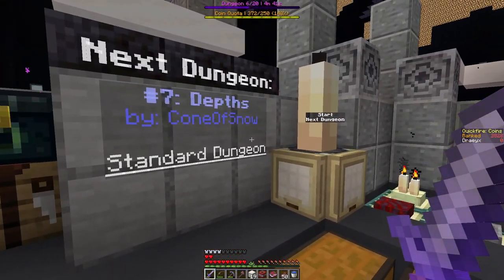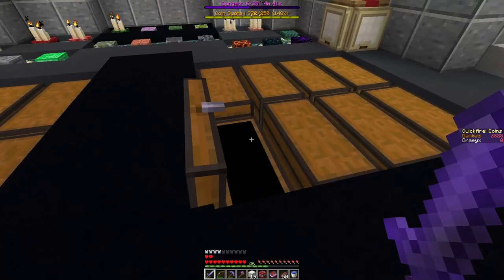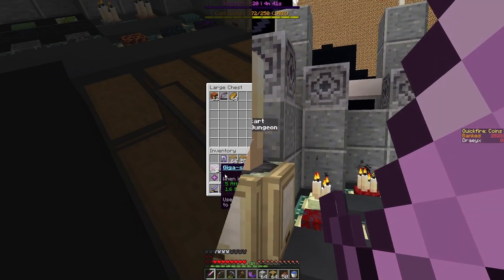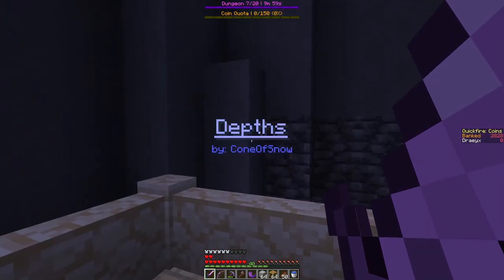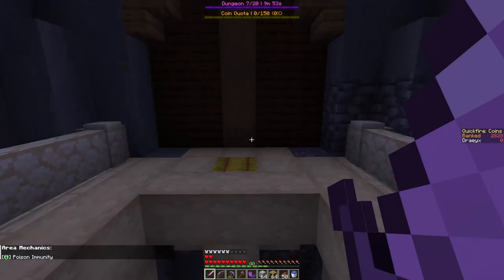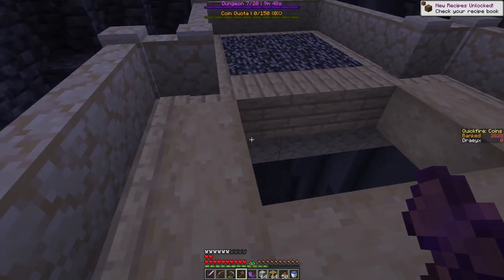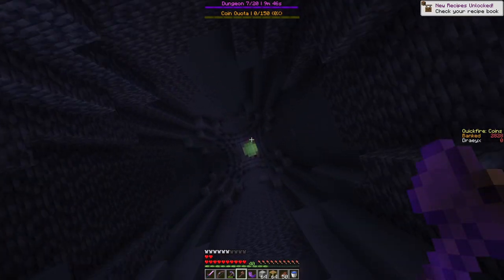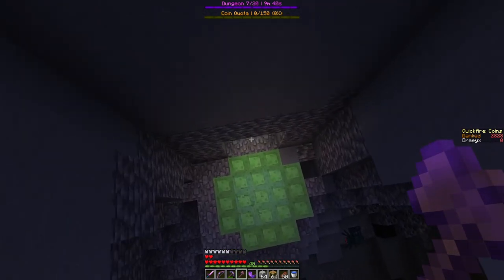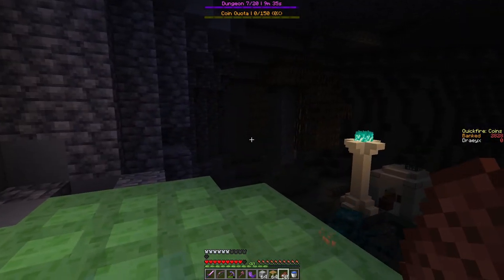Alright, depths by cone of snow, standard dungeon. I got a lot of junk in my inventory as usual, so I'll just drop those off. Standard dungeon, let's go. We have to go down - okay, there's the owl, this is how we get out.